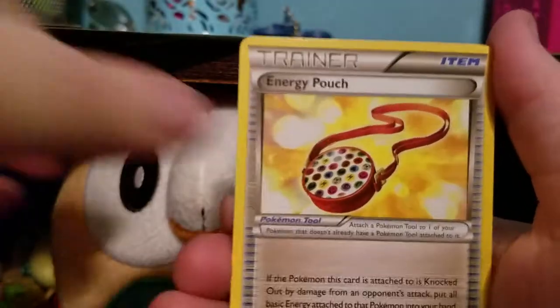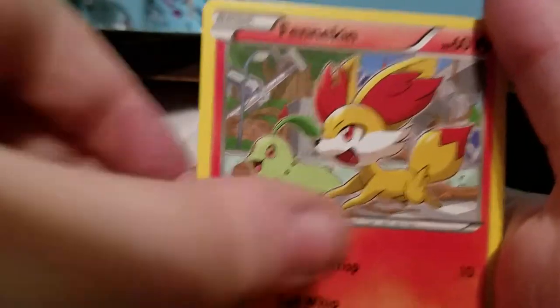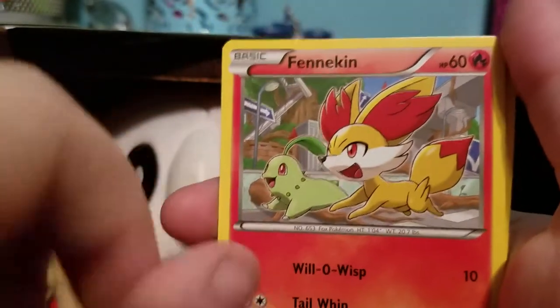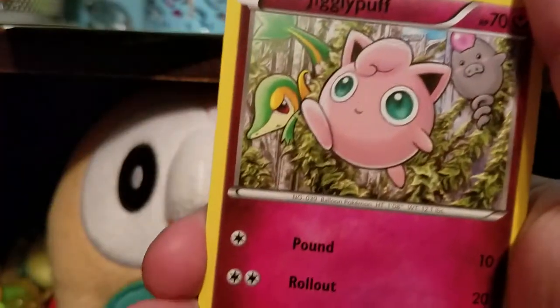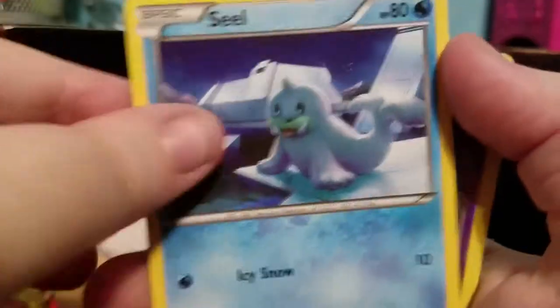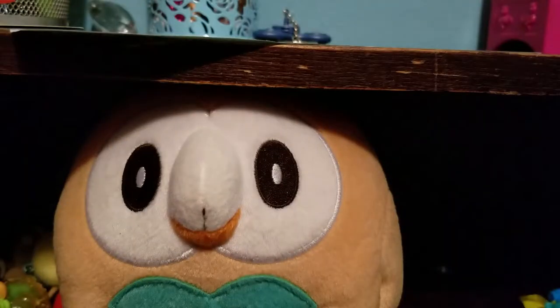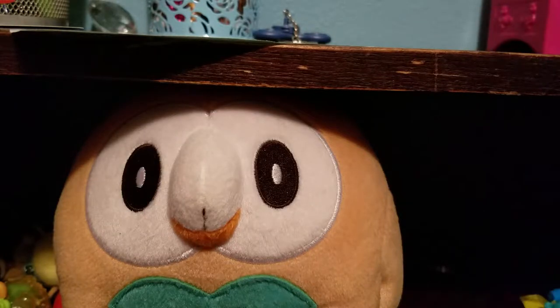These are all Gen 6, so I don't have to do the card trick for Gen 7. We have Wormadam, Energy Pouch, Hawlucha, Snivy — or as I say in Australia, Snivvy — Fennekin and Chikorita playing in the city, Jigglypuff, Riolu, Seal, Reverse Duosian, and a regular Rare Aerodactyl. I've never seen that before. That is actually really cool.